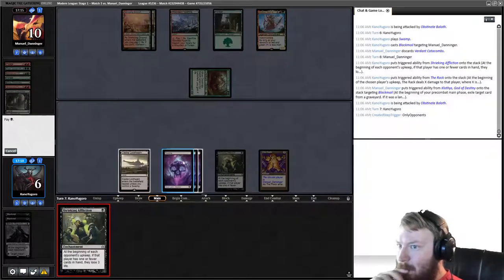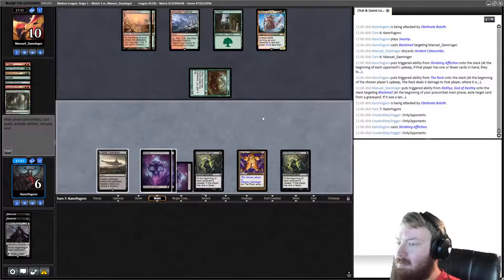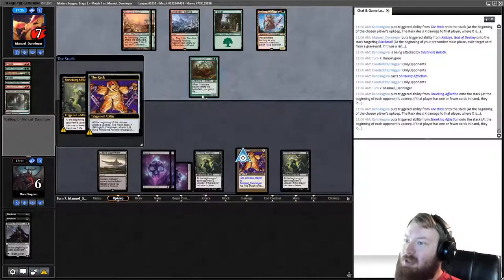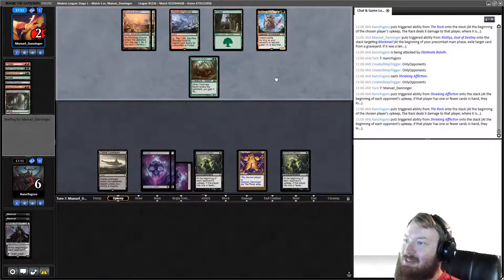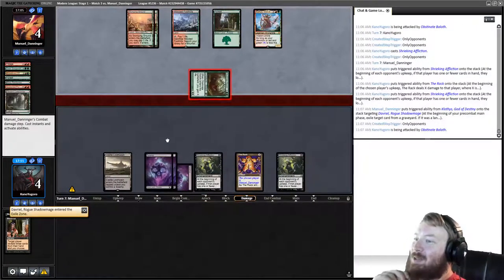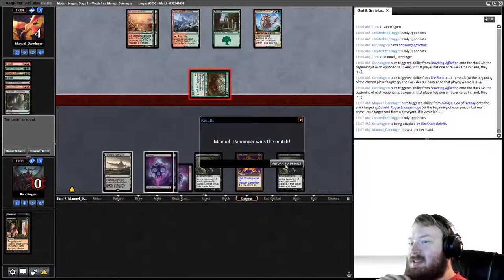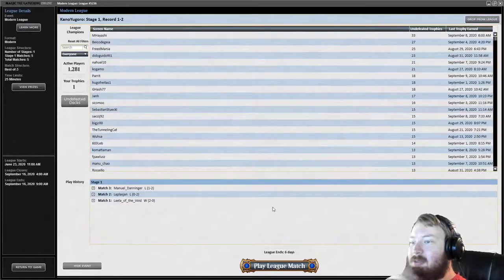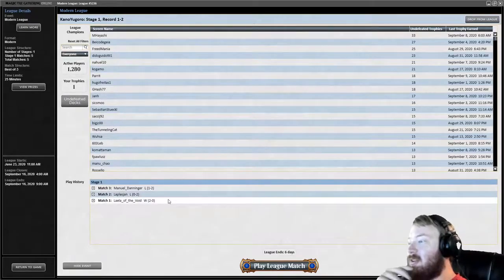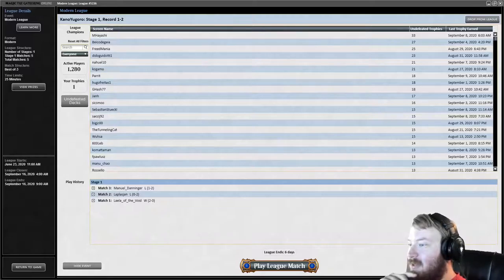Shrieking Affliction is not it, unfortunately. Opponent gained so much life and got a free creature — they're literally two damage from dead. Opponent drains us for two and attacks us — 2-0. We were really close. Not often that I see the Baloth tech. I really think we should have won that — we had so many draws in game two and just couldn't find our ways to win or empty our opponent's hand.